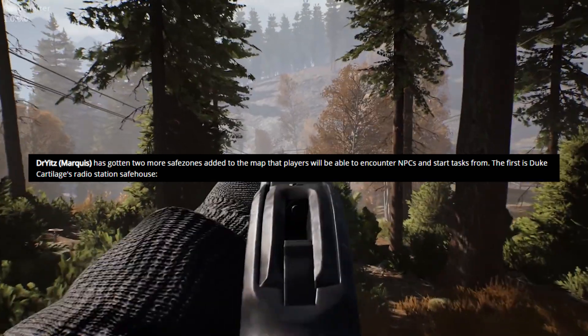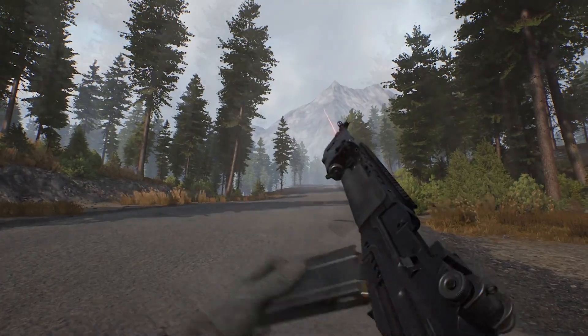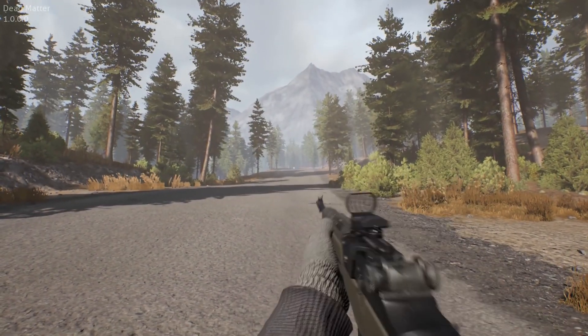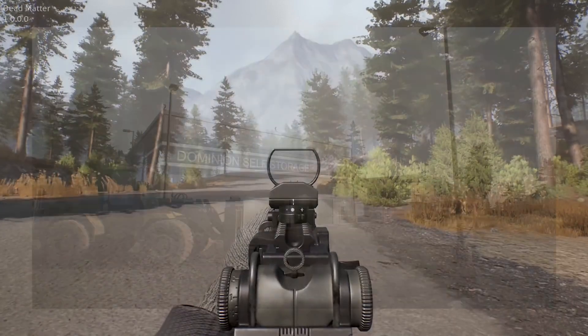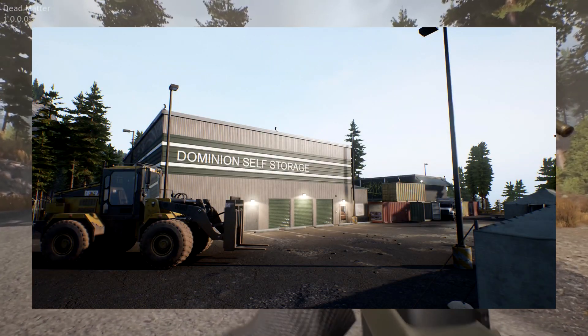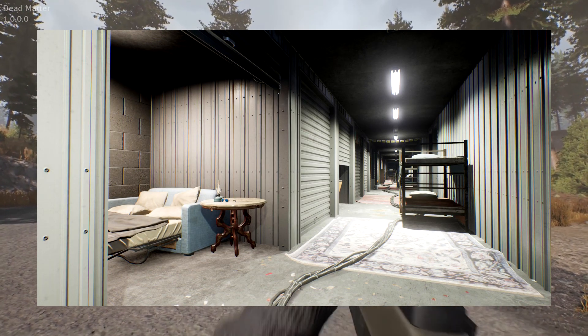After this we're told that Dr. Yitz has been working on adding two more safe zones to the map. Safe zones will be used to get missions and trade with NPCs. The first one is Duke Cartilage's radio station safe house, and the second one is the Dominion storage facility. These indoor environments are looking really good, especially the storage rooms that look like they are inhabited.